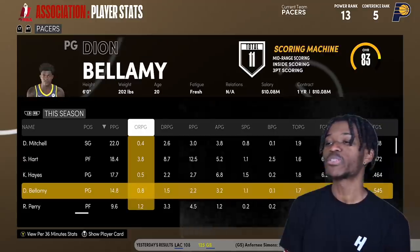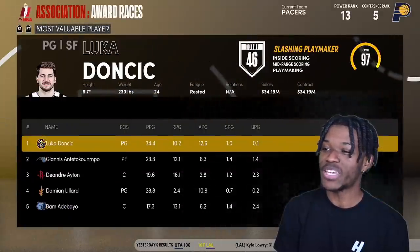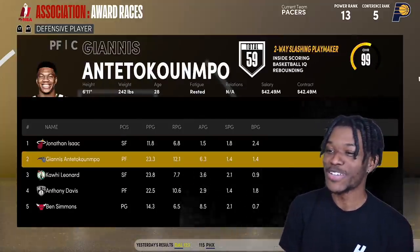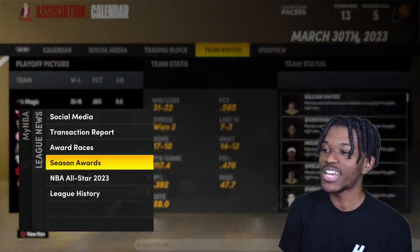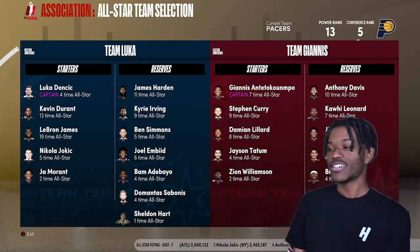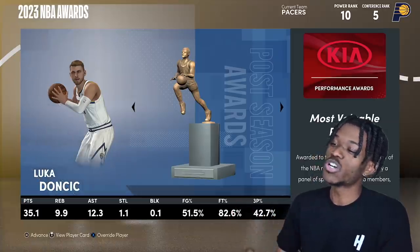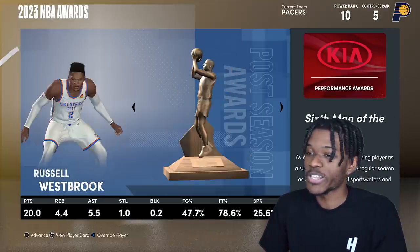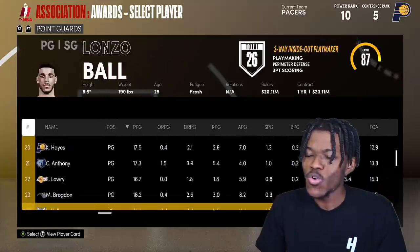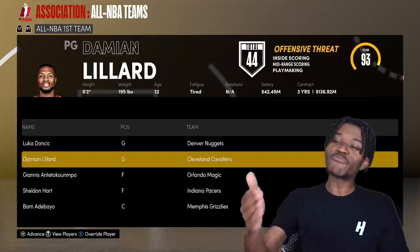Maybe he saw potential in this young core — but he still left Luca. Luca wins MVP for the third year in a row. Giannis wins Defensive Player of the Year. Russell Westbrook wins Sixth Man of the Year, backing up Jason Franklin — the number one overall pick from last year who does everything. Sheldon made All-NBA First Team, is an All-Star on Team Luca, and is performing at an elite level individually.